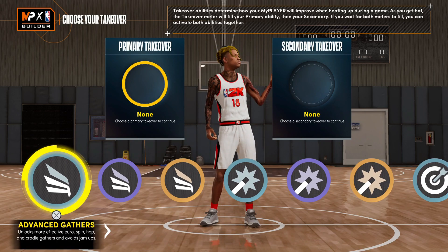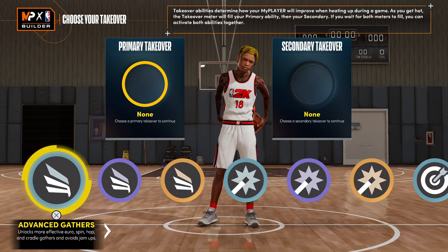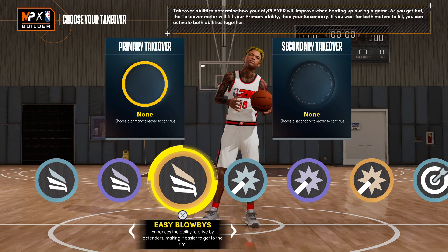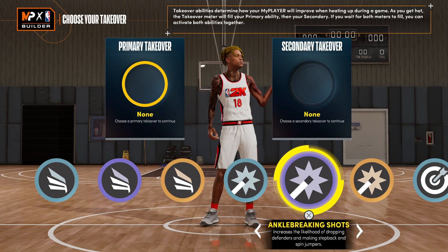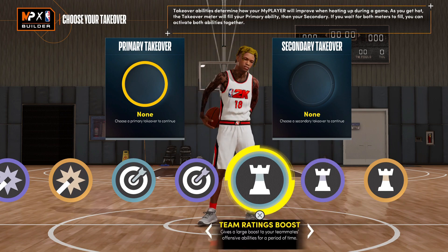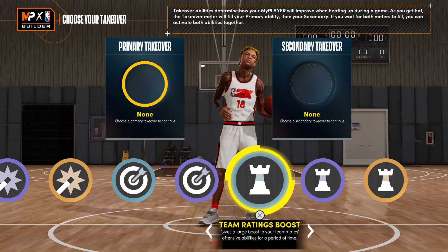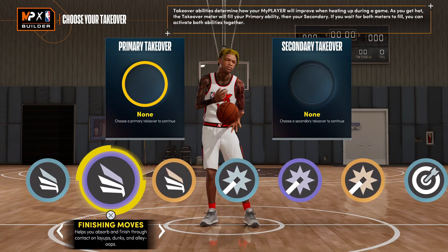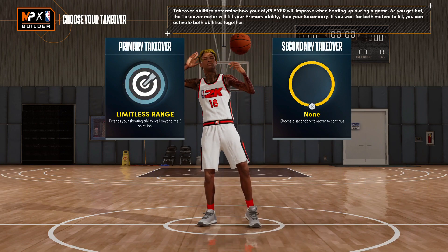For takeovers, you got playmaking sharp, shot creating, and slashing — all the offensive takeovers. You're not even a playmaking point guard but you can throw on that playmaking takeover, which makes you a little more overpowered too. If you're facilitating and running something like five-out, you could throw on that playmaking takeover and help your squad out. I'd probably go with the team ratings boost or the team takeover boost — I'd say team ratings.